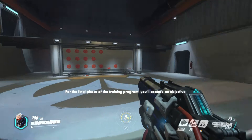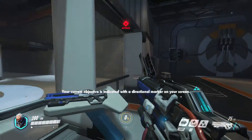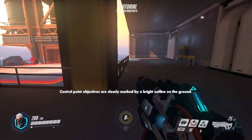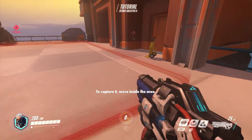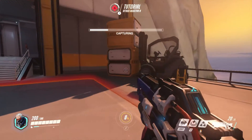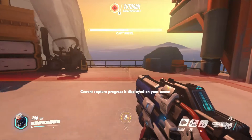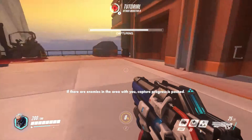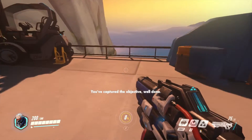For the final phase of the training program, you'll capture an objective. Your current objective is indicated with a directional marker on your screen. Control point objectives are clearly marked by a bright outline on the ground. To capture it, while you are within the area, you make progress towards capturing the objective. Current capture progress is displayed on your screen. If there are enemies in the area with you, capture progress is paused. You've captured the objective. Well done.